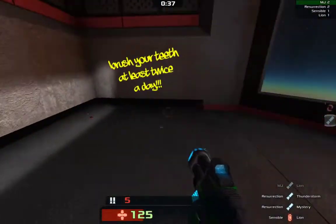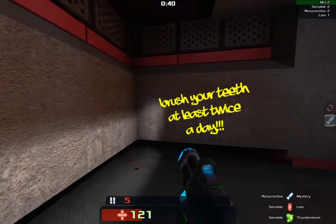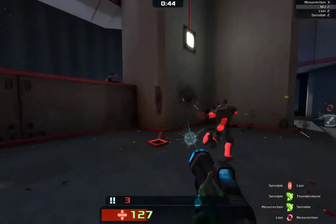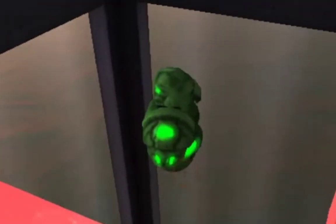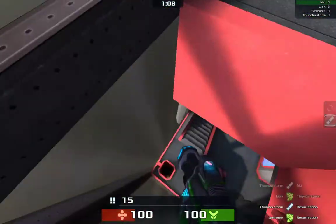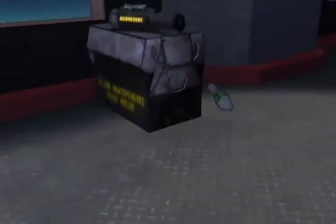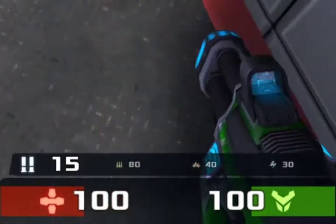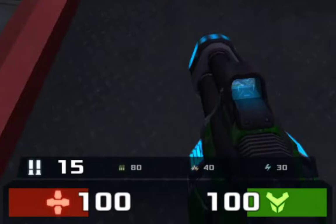I should not really stick around the center because I would die. And what is this? 'Wash your teeth at least twice a day.' Awesome message right there, Zonotic devs. We have power-ups as well, and we have some jump pads. That's so awesome. Right here, are these materials? And we do have our health and armor at the bottom center.